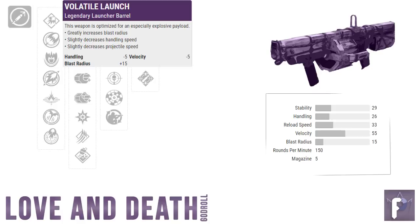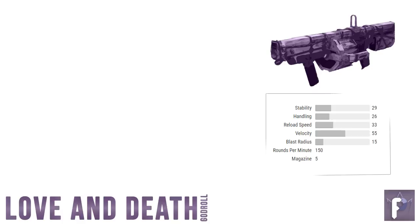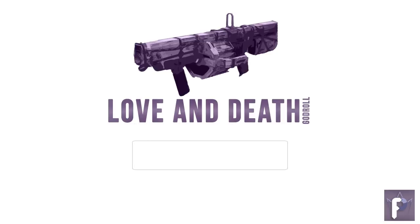And what about the masterwork? Take a wild guess — blast radius. Normally that would probably hurt your overall damage per shot on other grenade launchers, but with full court on the table, that big explosion number is what we're trying to support. Finally, because we wanted a boss-killing weapon to begin with, what weapon mod should you slap on this? Boss spec, but of course. So let us review: the god roll Love and Death is volatile launch, spike grenades, field prep, full court, a blast radius masterwork, and boss spec.